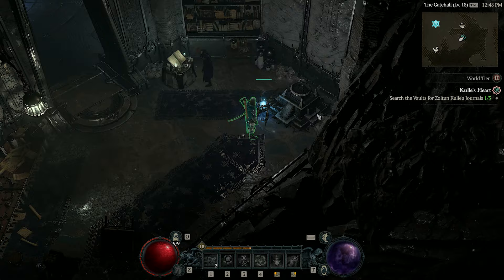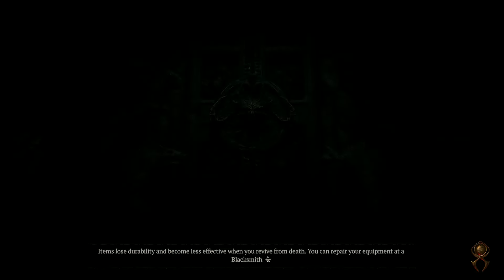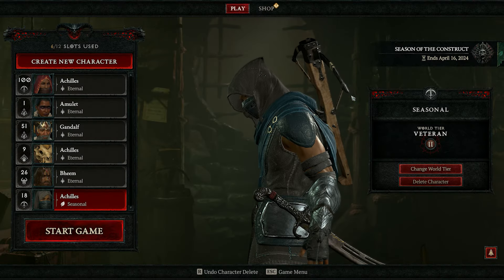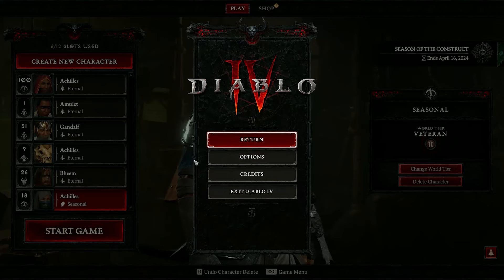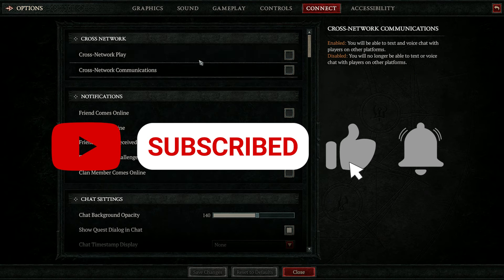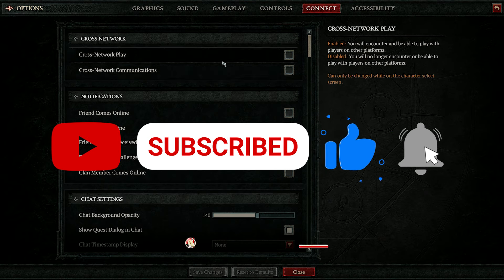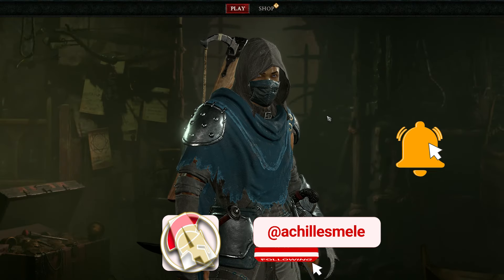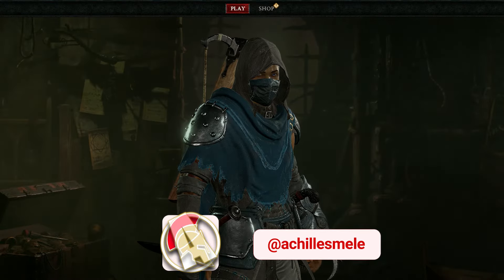What you need to do is go to your character select screen — I'll show you here — and I'll show you which option you need to deselect in order to make sure that you are able to play. You need to go to Options, Connectivity, Cross Play, and disable both 'Network Play' and 'Cross Network Communications.' When you select your character again, you should be able to interact with the brazier.